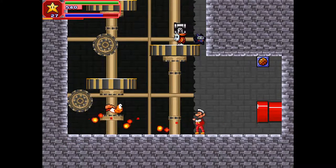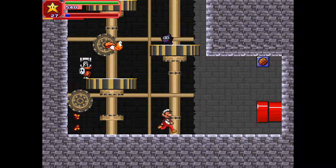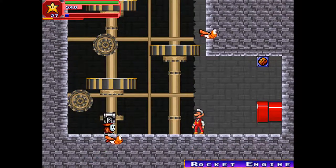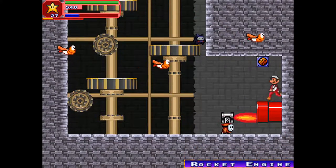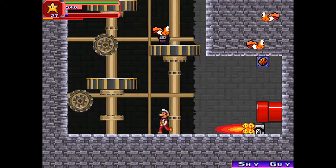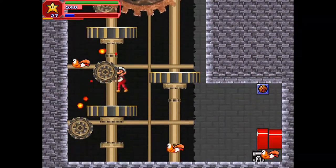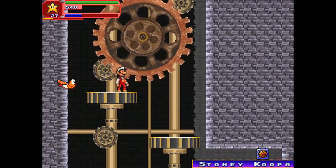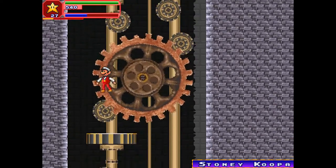Let's see what this area is. So this is the clock tower — we have stony Koopas, and of course the bullet bills, or the rocket engines as they're called. Sad that I can't destroy them. We have the flying Koopas — the stony Koopas. I wonder if we can actually get the cape item from them or something.